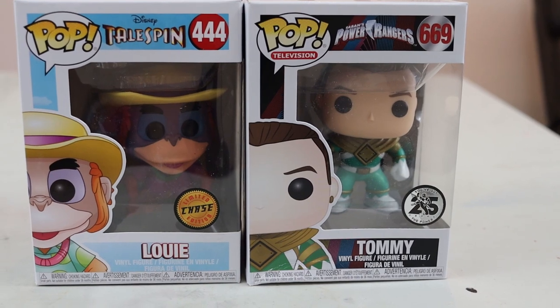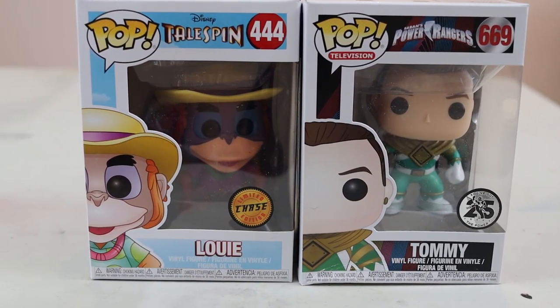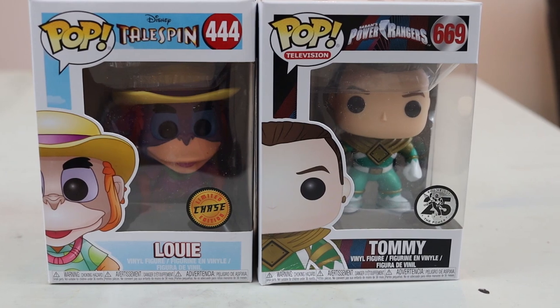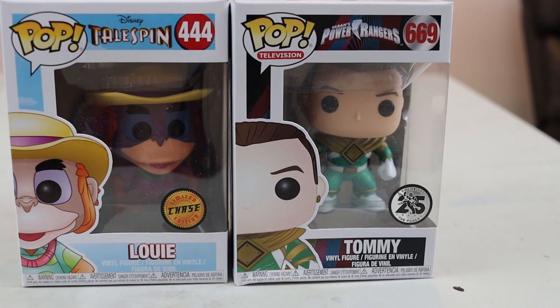Now for the two surprises. This Tommy Power Rangers Pop was actually supposed to be Trini the Yellow Ranger, but I got Tommy the Green Ranger instead. Tommy is actually my favorite ranger from the original series — the Green Ranger with the Dragonzord. It's a really nice surprise because he's worth double what Trini was: Trini was only worth $5 but Tommy is worth $10.